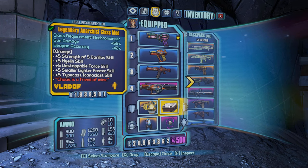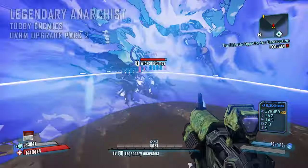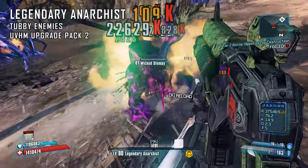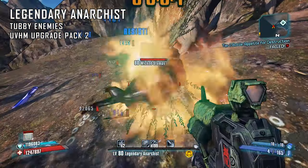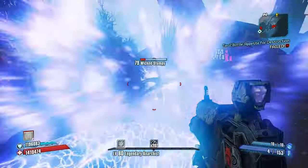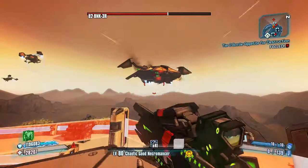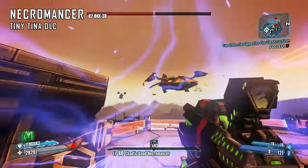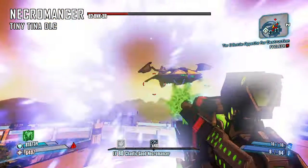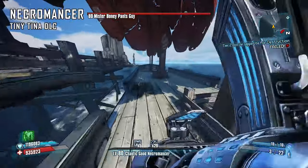The first class mod we're going to talk about is the Legendary Anarchist class mod, which drops from Tubbies at level 62 and above. It's probably the hardest item to get out of everything we're covering, but Tubbies tend to drop class mods for the class you're using. It buffs Typecast Iconoclast, and Smaller Lighter Faster to help you gain stacks faster, and Unstoppable Force which grants even more movement speed on kill — the class mod to use if you're pre-stacking. The second class mod is the Necromancer from the Tiny Tina DLC. Ideally you'll want either Chaotic Neutral for a fire rate and mag size bonus, or Chaotic Good for a fire rate and reload speed bonus. The easiest place to farm these is in the Unassuming Docks — coming in from Flamerock Refuge, there are two chests in line with each other.